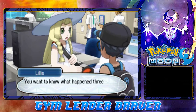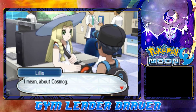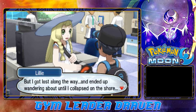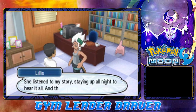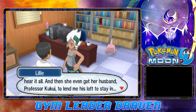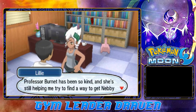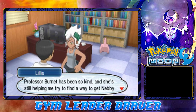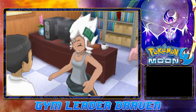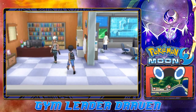Let's talk to Lillie. She explains what happened three months ago: she wanted to learn more about Nebby — Cosmog — so she decided to speak to Professor Burnett, but got lost and ended up wandering until she collapsed on the shore. Professor Burnett stayed up all night listening to her story, then got her husband Professor Kukui to lend her a loft to stay in, and told him to help investigate Nebby's origins too. Professor Burnett has been so kind — she's been like a real mother to Lillie.